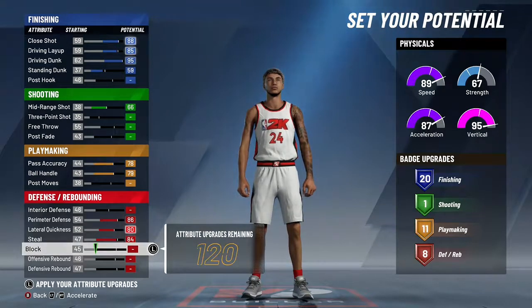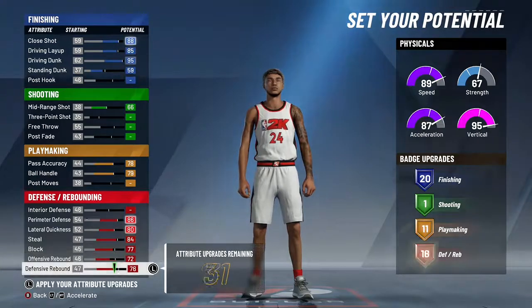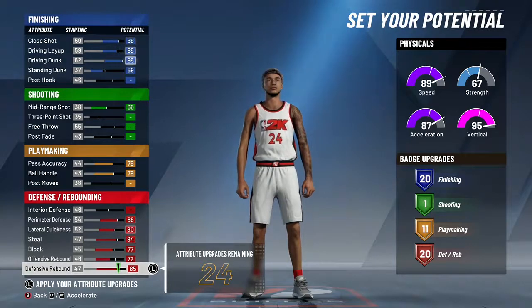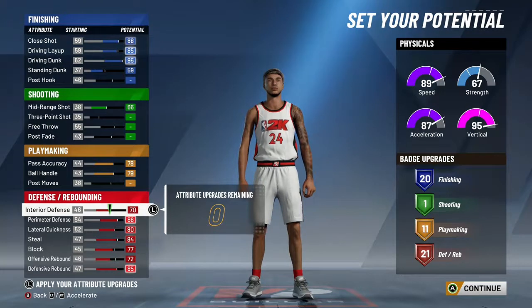For block, bring it all the way up then back down to 77. Offensive rebound down to 72, and defensive rebound all the way up to 85. That gives us 24 attribute points still remaining, so we can bring interior defense all the way up to 70 — which is pretty good for a shooting guard. That gives you 20 finishing, 11 shooting, 11 playmaking, and 21 defense badges.